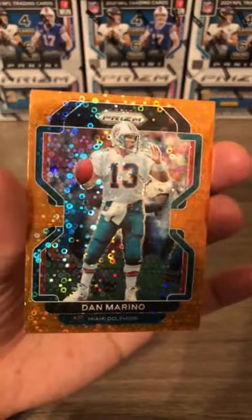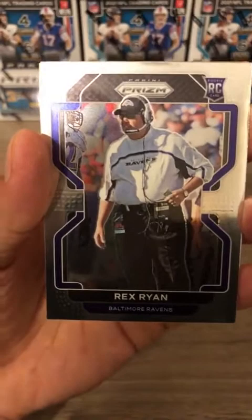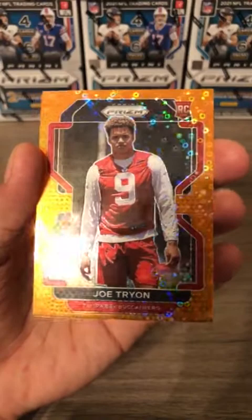Last pack of the first blaster box. John Brown starts us off, then the Rex Ryan rookie card — that will be going to the Ravens since it says Baltimore Ravens. Budda Baker for the Cardinals, then a Tampa Bay Buccaneers rookie card — Joe Tryon for the Buccaneers.